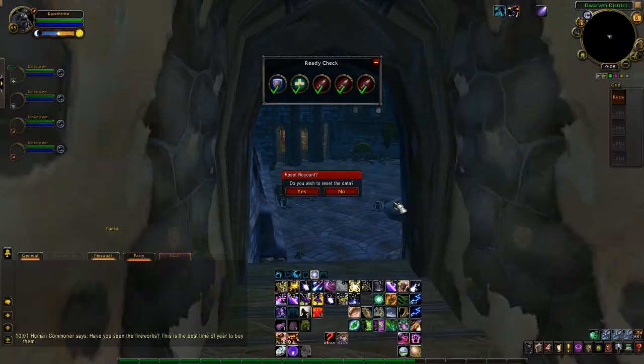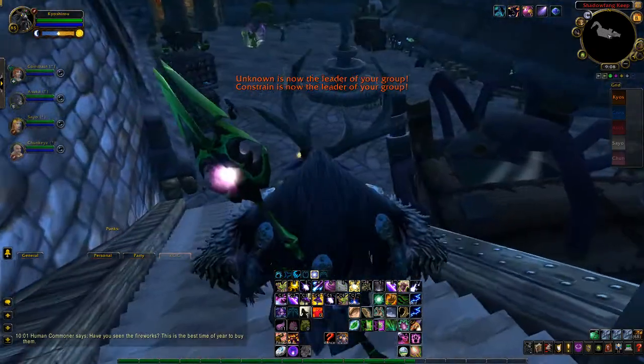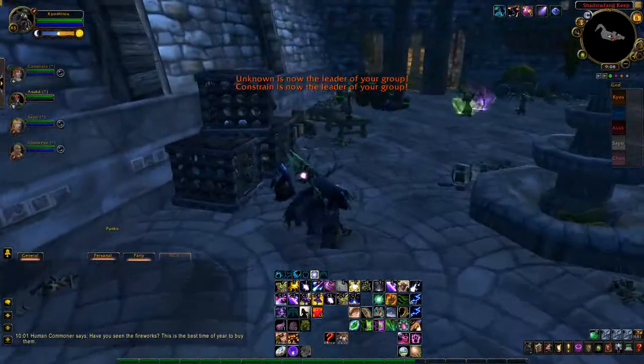Greetings everyone. Today I'll be showing you how to get two of the event pets that are going on right now. The first one is going to be the Toxic Wasteling and then the second one is going to be Peddlefeet.